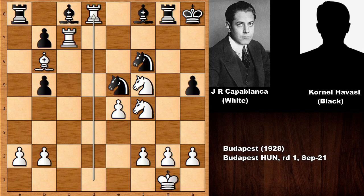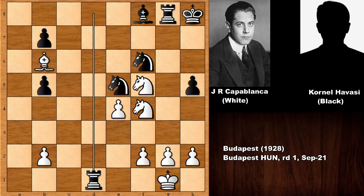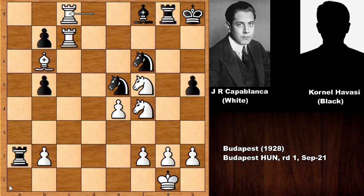Capablanca captured back. If instead Capablanca would make a blunder — capturing the bishop like this — then black has back rank checkmate, and white is getting checkmated; there is no defense. But capturing like this is a very safe move, because if checking with the rook, rook down, and white is defending. So Knight to C4 by Cornel Havasi, disconnecting the rook, attacking the bishop on B6, and threatening checkmate. It looks like Jose Raul Capablanca is in big trouble.